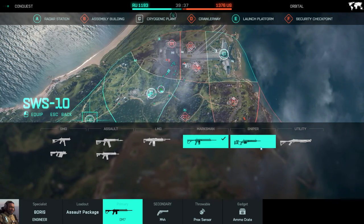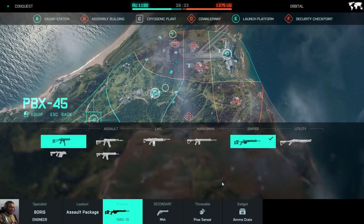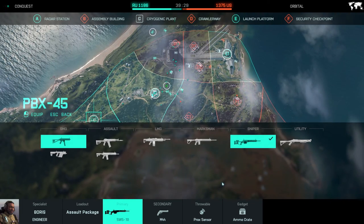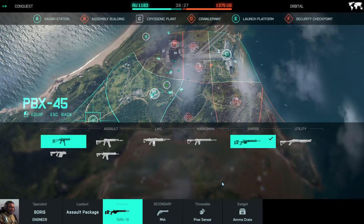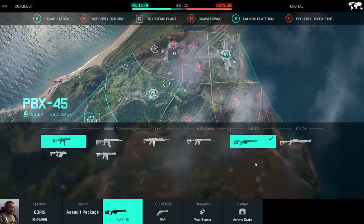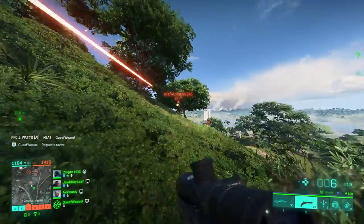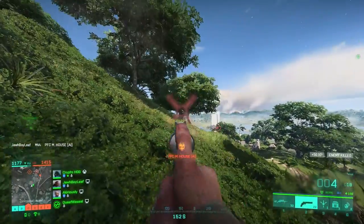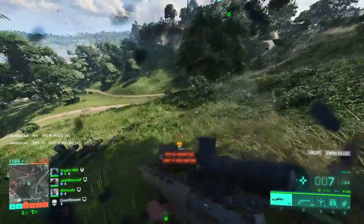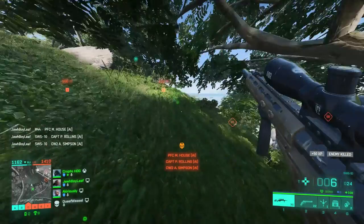And then the sniper rifle — it's nice to use from far, but I feel like the bullet drop for the sniper rifles is just a little bit too much, and the bullet velocity is a little bit slow. So when I start sniping, I end up just fighting at medium to long range, which means I might as well use my LMG because it's like the best gun in the game for sure.